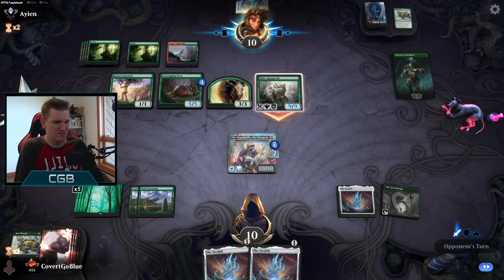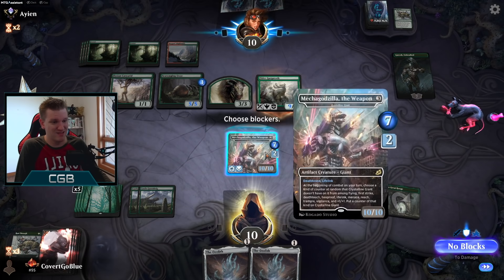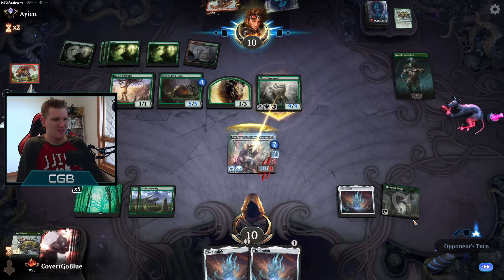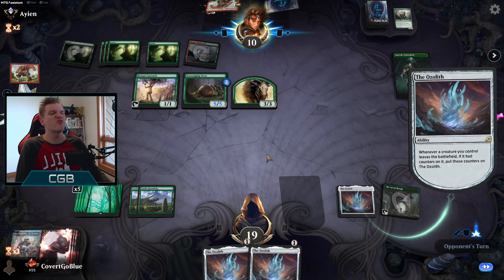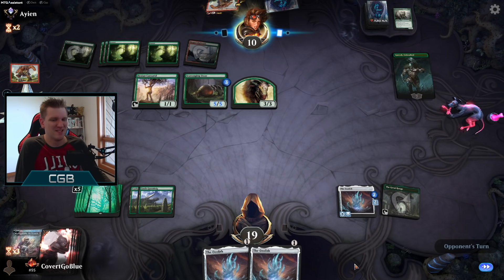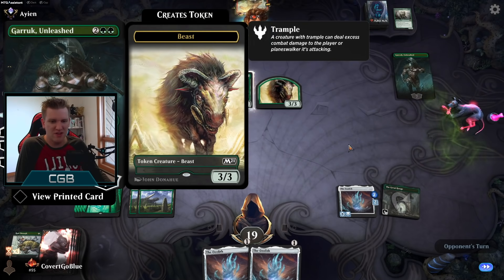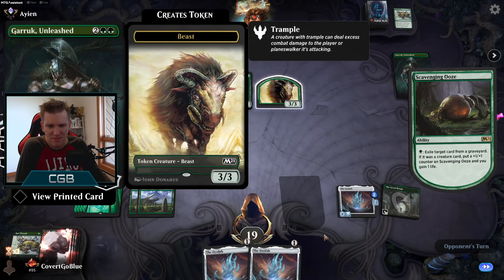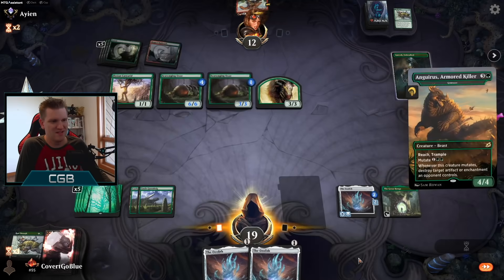9/9 Gargoth. They're digging for the answer — it's so risky. I gained ten freaking life! Bone Crusher Giant — okay that works, but I get all these counters on the Ozolith. All we have to do is draw a creature and rebuild. The opponent's on the verge of an emblem — Garruk's minus seven: at the beginning of your end step you may search your library for a creature card and put it onto the battlefield. We have located the creatures, I just wish they'd been in the other order so I could end this game.